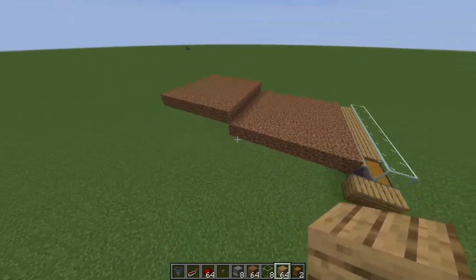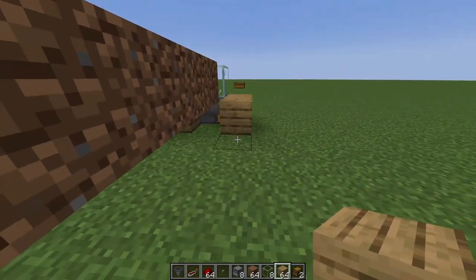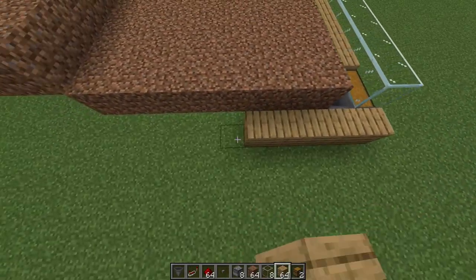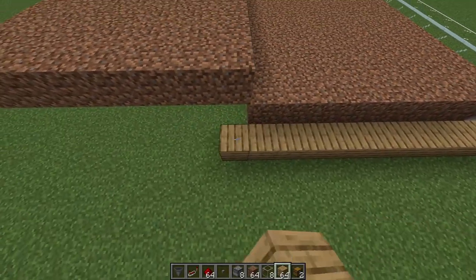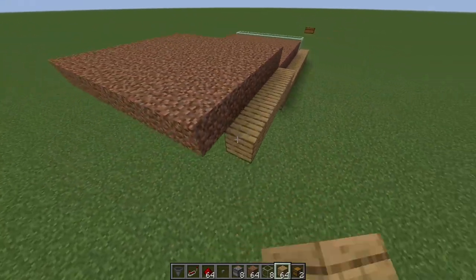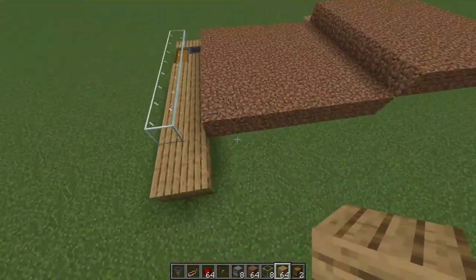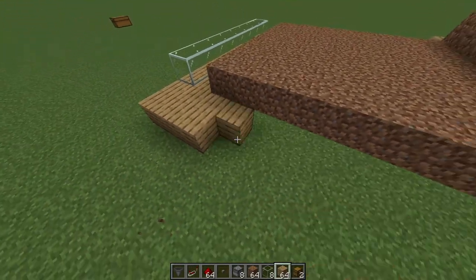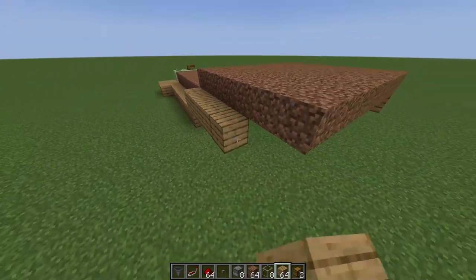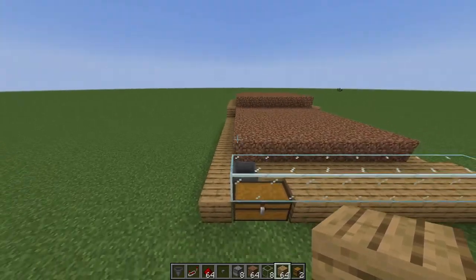We need to keep this field hydrated by making a trough that water can sit in beside the field. Starting from this side, go one, two, three, four, five, six, seven, eight, then climb up and make sure you're one below the dirt level. Go all the way back so water will sit in there. Repeat the same thing on the other side.